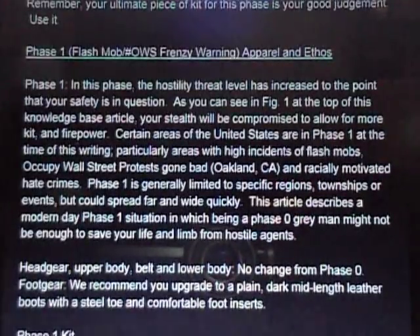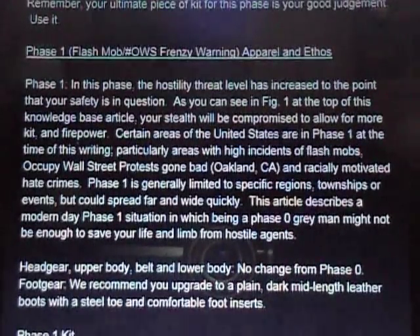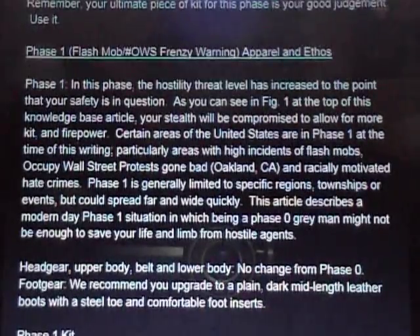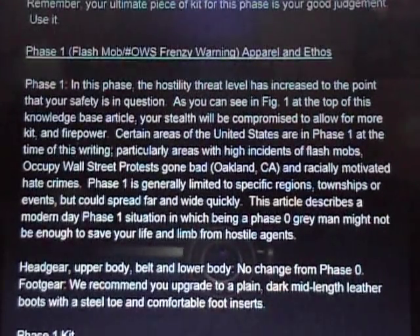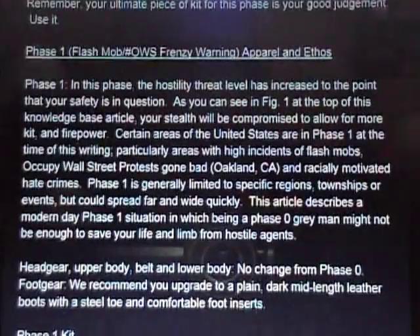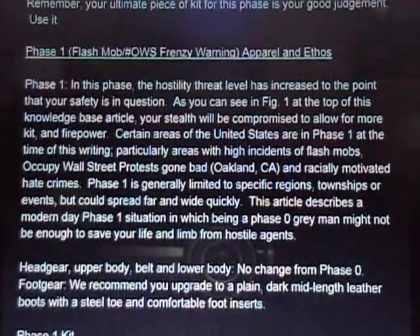All right guys, our next video in our Gray Man series — we're in phase one. Our first video talked extensively about condition zero. Phase one ramps up the game a little bit more. In phase one we have possible flash mobs, Occupy Wall Street, some type of disturbances going on where the hostility or threat level has increased to the point where your safety is in question. As the threat level increased, your Gray Man status decreased and you became more battle ready.